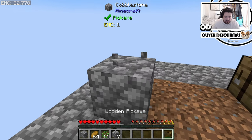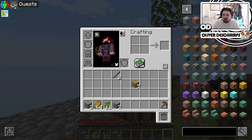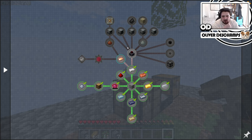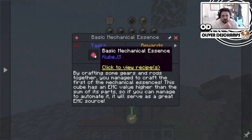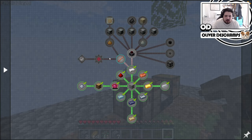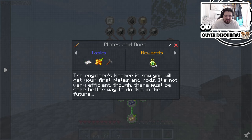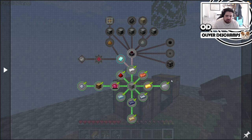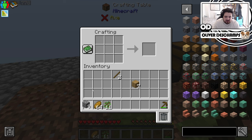Now that we've done that, let's mine this away real quick and have a look at what the quests want us to do. It basically wants us to progress into automating things — we need iron gear, aluminum gear, and copper rods. Any rod — a stick counts as a rod, fair enough. So first things first, obviously we'll want a furnace at least.